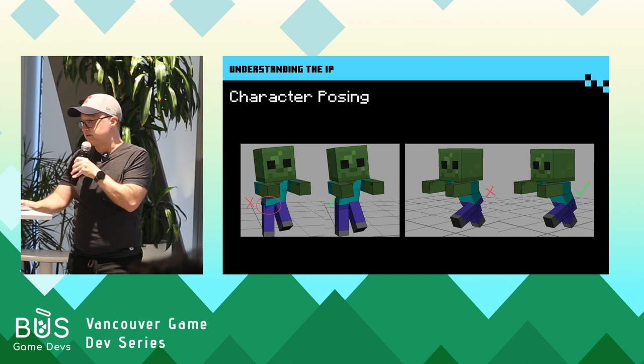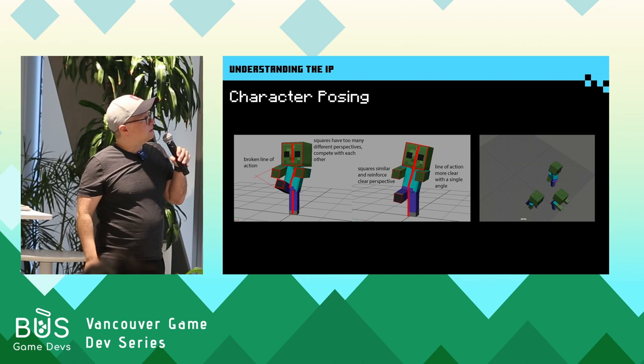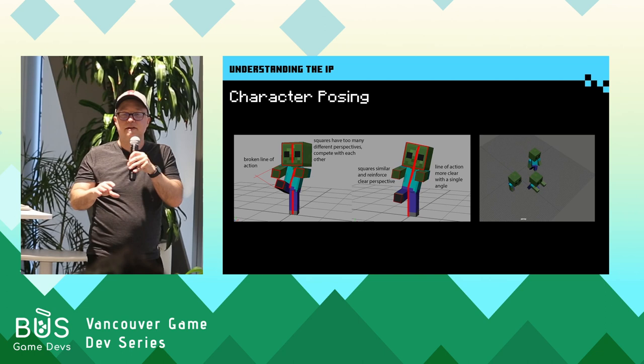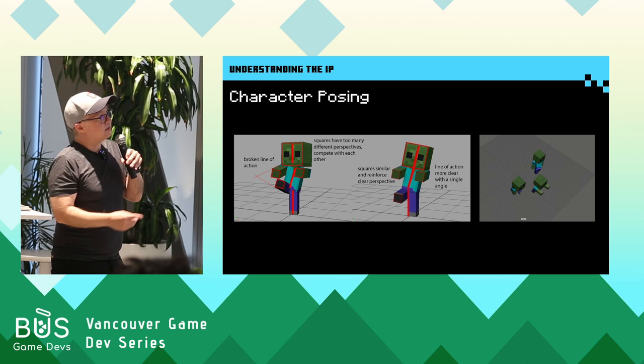Here's one good example — just some subtle differences in poses really help. In the first example, all the arms and legs are at slightly different angles, creating all these different perspectives and making the shape get very complex very quickly. Also breaking up the straight line between the torso and the head. The second example feels more cohesive, simpler, clearer — and it's still the same idea.